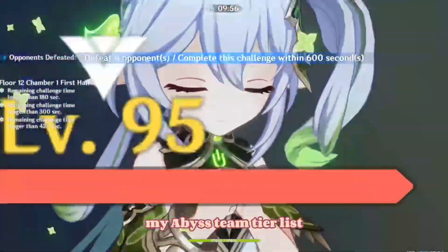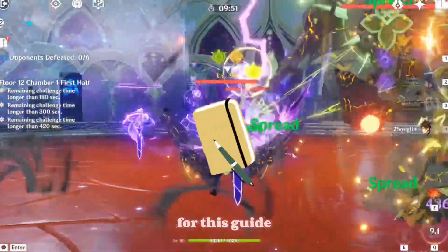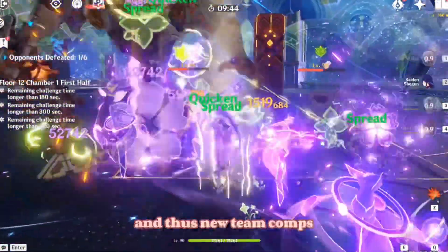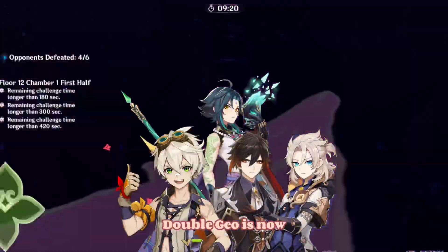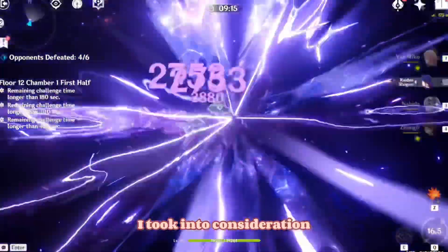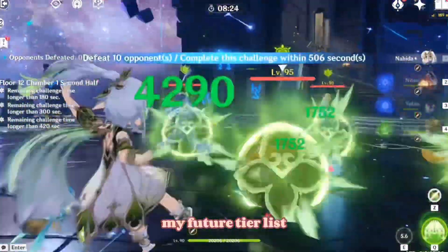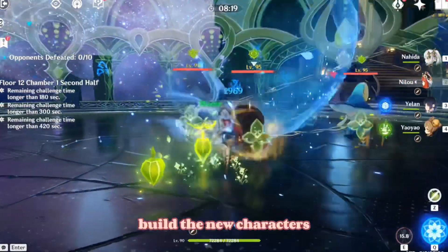That concludes my Abyss team tier list for version 3.6. Just to add a few afterthoughts: I am aware there are new support characters like Faruzan and Mika that really buff Anemo and Physical DPS respectively, creating new team comps that perform better than previous well-known ones — for example, Xiao Double Geo is now overshadowed by the team of Xiao, Faruzan, Xiangling, and Bennett. However, I took into consideration that OG team comps are still being used more often than newer ones. Therefore, my future tier lists will probably replace OG team comps as more players build the new characters.